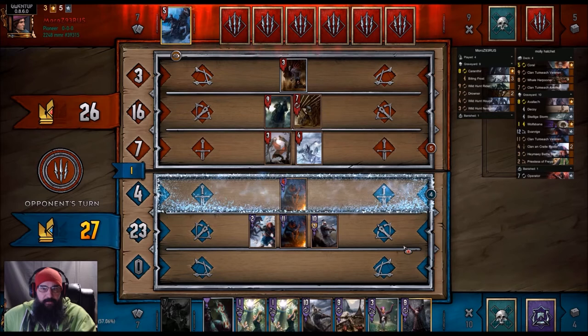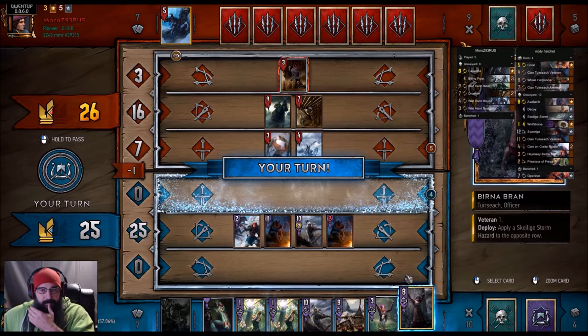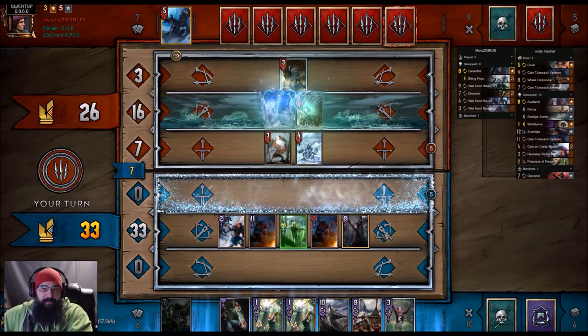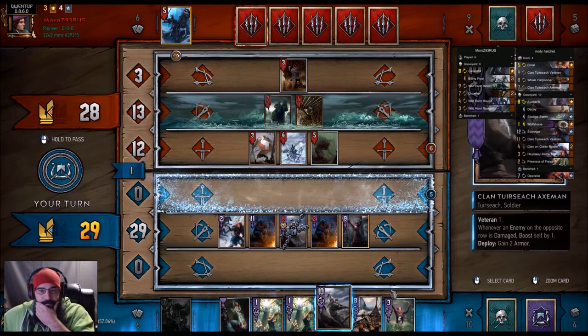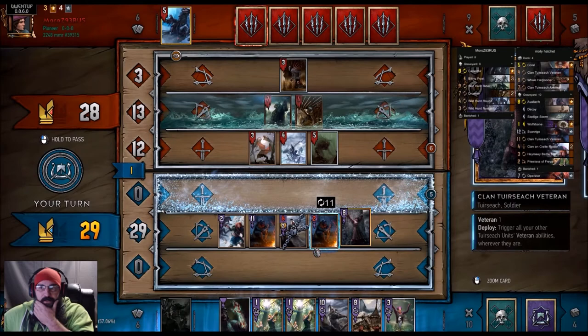White Frost - so he's going to move that up, then move that back. Alright, so now we got to start getting the value out of this. Hopefully he doesn't have another clear - if he does, we're skewed. Alright, that's a lock, that's fine. This will die first if he's going to frost it, so we can shuffle one more out.